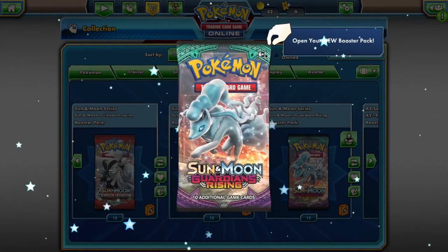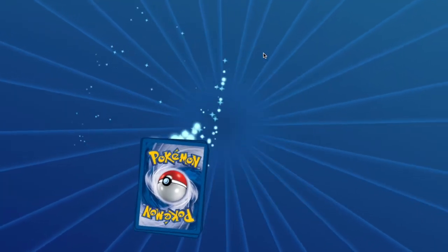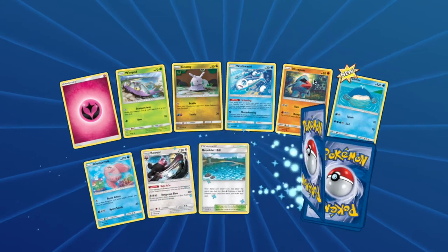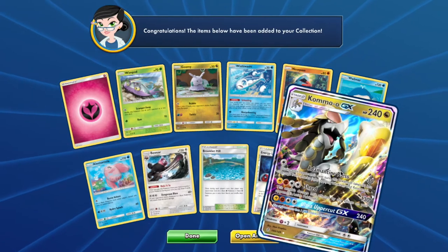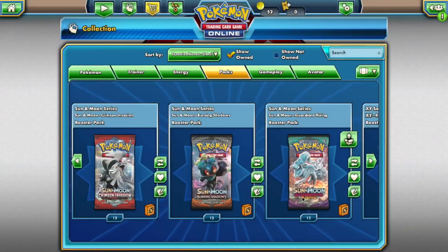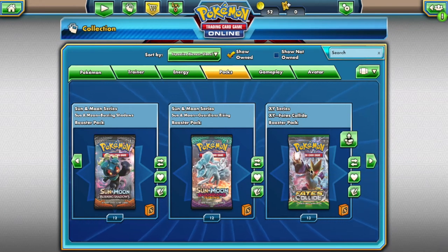In your Guardians Rising pack you will have access to: Wimpod, Goomy, Wishiwashi, Nosepass, Wailmer, Alomomola, Bewear, and Kommo-o. Nice — too bad it's not Ultra Sun Ultra Moon, that would be a super good pull.